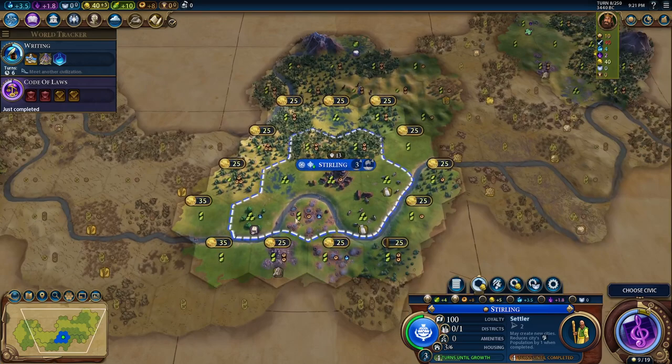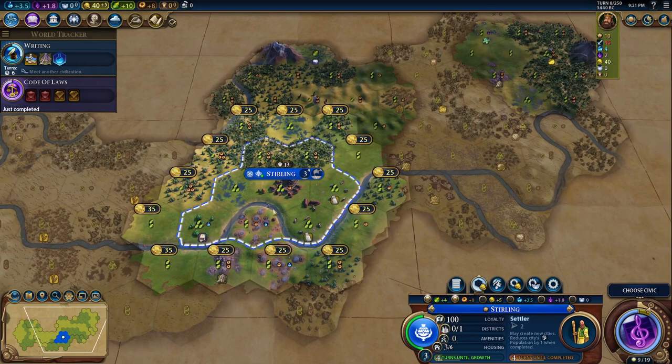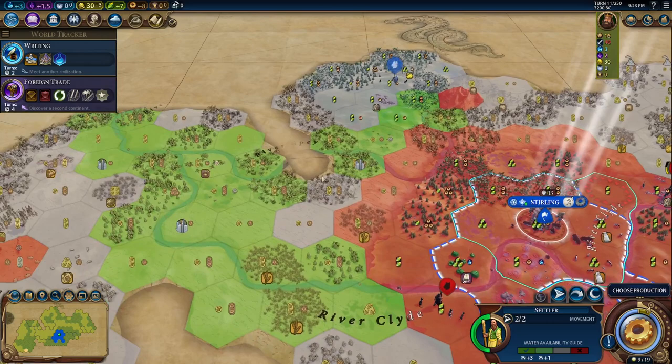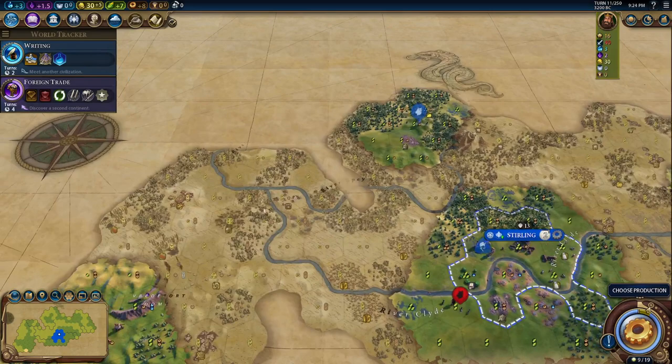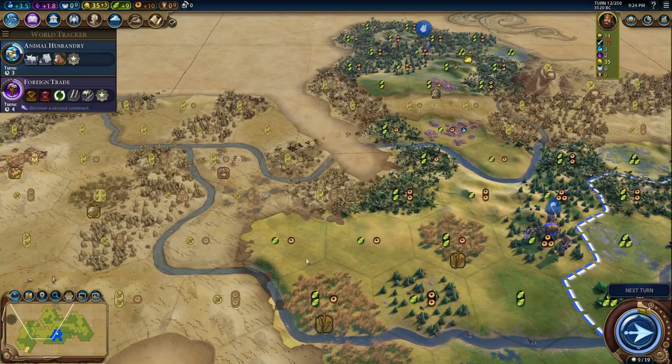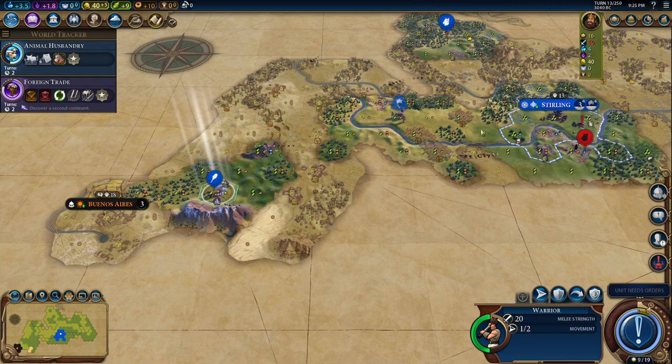We need to buy another four-yield food and production tile — two-two preferably. That'll shave a turn off the settler. We've got two scouts on our borders, that's rough. I think we'll walk all the way out here — I think we can get there in five turns. There's our faith for a pantheon. Let's get another settler. There's one of the camps. We move onto that hill so we'll get three movement and can be all the way here next turn.